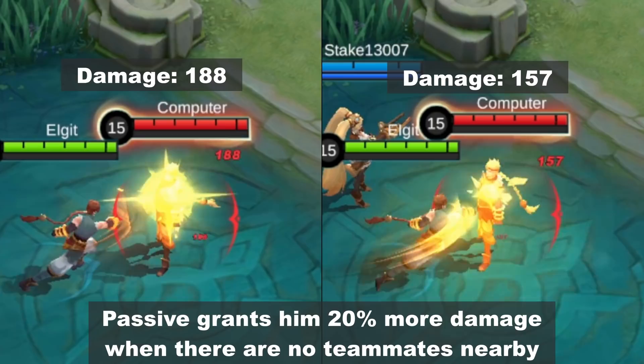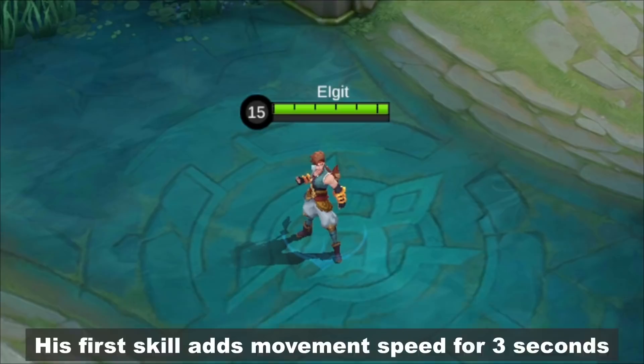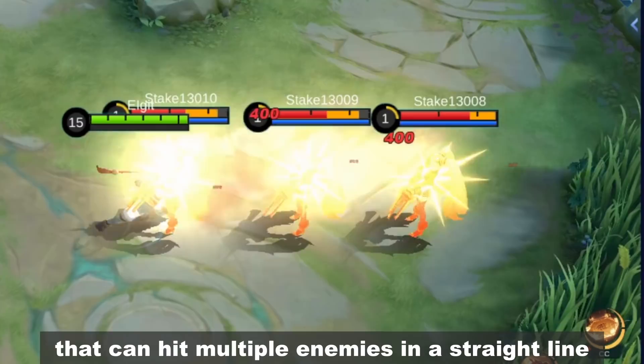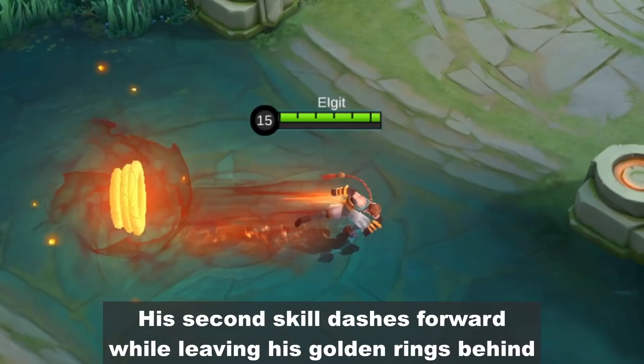His passive grants him 20% more damage when there are no teammates nearby — is Yin an introvert? His first skill adds movement speed for 3 seconds and increases the damage of his next basic attack. Once it hits an enemy, he releases another punch forward that can hit multiple enemies in a straight line. The cooldown is reduced if the skill hits an enemy.